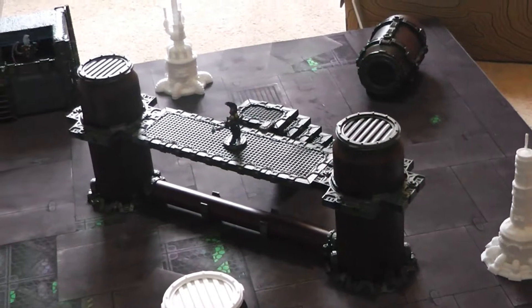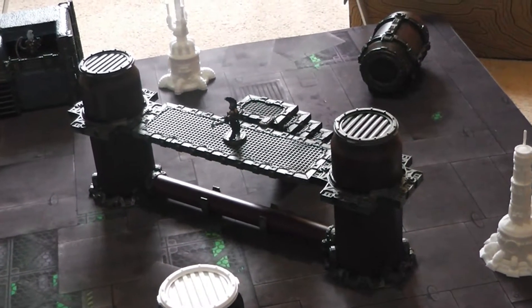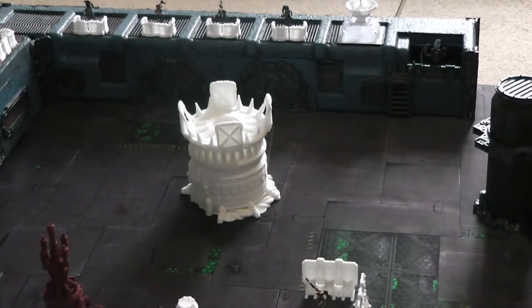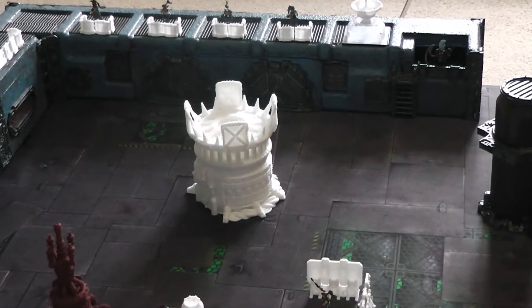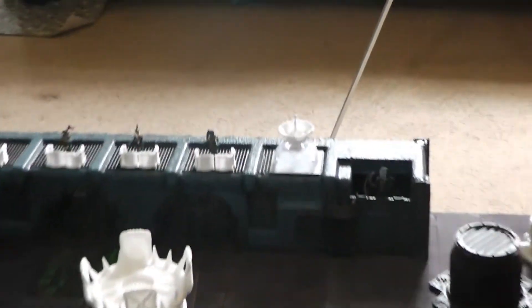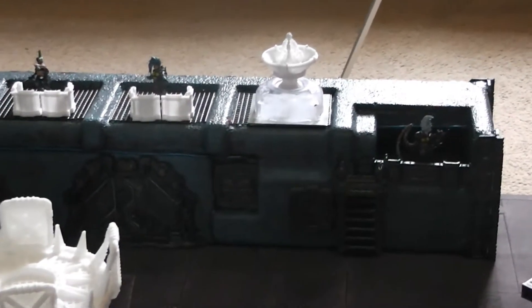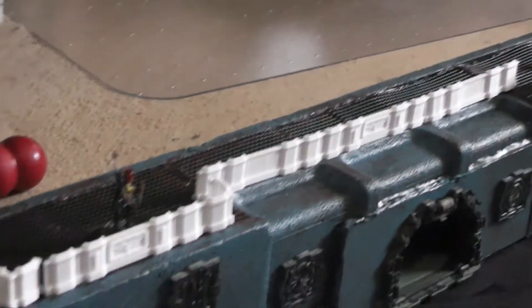We've got the bridge part there that's built - we'll have a proper look at that in a minute. Tin can you saw in a previous video. The tower - big generator tower - I haven't stuck the top on because I want to paint the fan inside first. Then we have our building. I've just stuck some bits of wall on the top to give an idea of what I'll probably do, just to give some defensive positions.